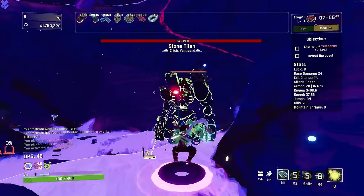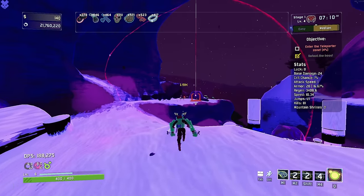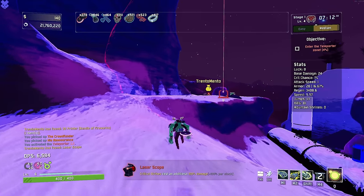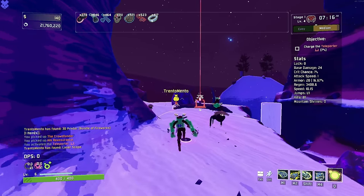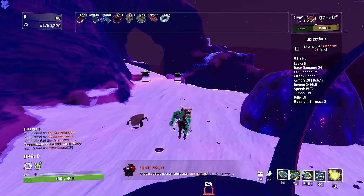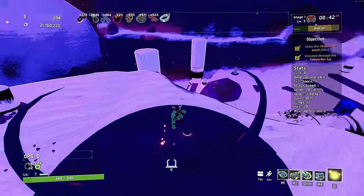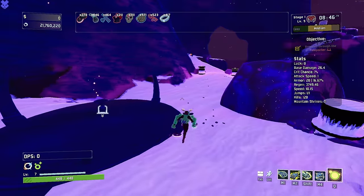Stone Titan. There we go. What do we get for our item? If we can find crit, let me tell ya, this is gonna be — we might reach that 998 million damage real quick. Stage one complete. Maybe the easiest thing in my life. Stage two. That meat hook, by the way, is like 100% chance to just lock on to every enemy.